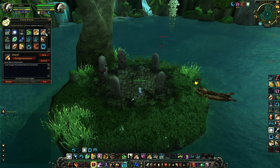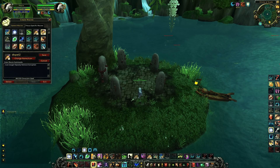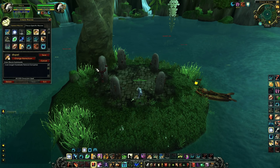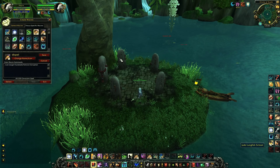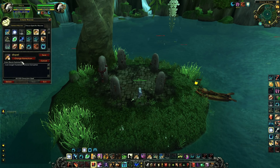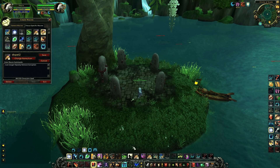These are my two dispel macros — one for Caredude, my healer, and one for Spulvy, my other teammate. With this macro you can dispel hexes and Wyvern Sting by hunters. I binded the one for Caredude on Alt E and the one for Spulvy on Shift E.